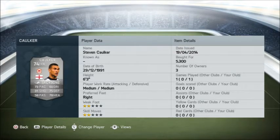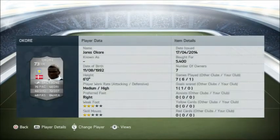Corker is 6 foot 3, medium to medium work rate, right footed, going for over 5,300 coins. Then Okori at 5,400 coins - 6 foot, medium to high work rate, so he's going to be quite defensive. Right footed, 3 star weak foot. 76 pace, 40 shots, 46 dribbling, 72 defending, 48 passing, 84 heading - decent for a silver centre back.